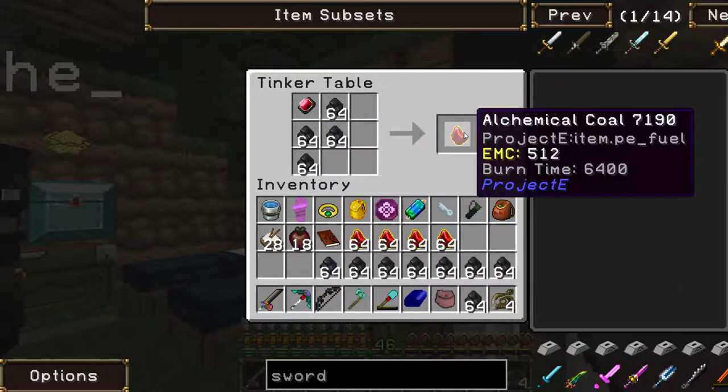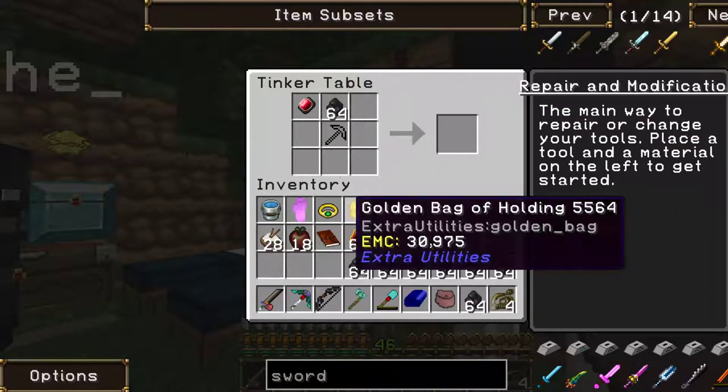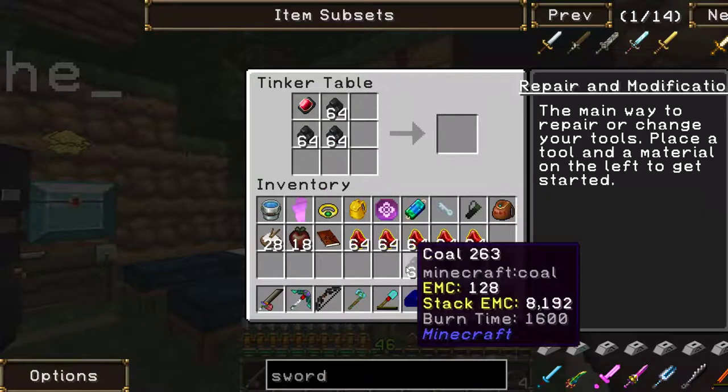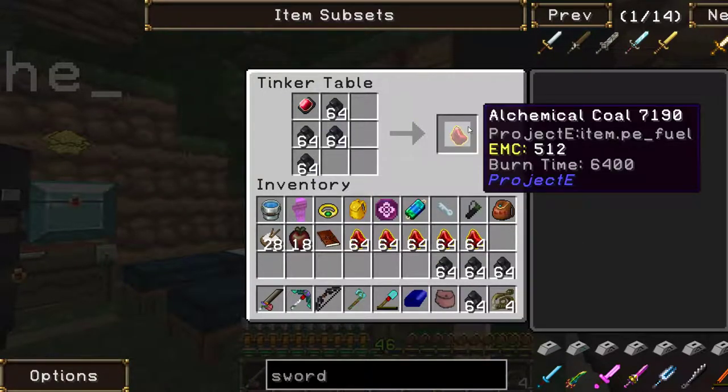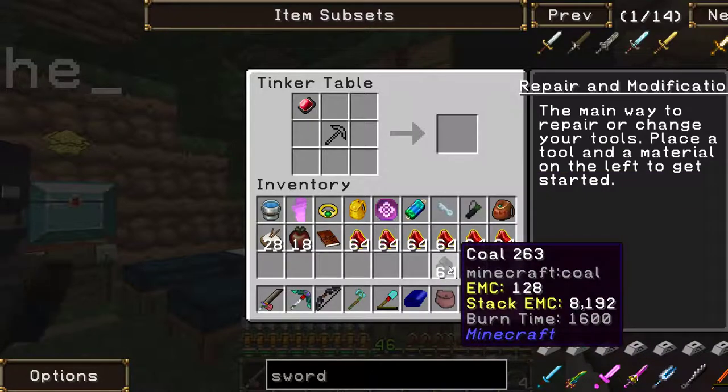After you've done that, what you want to do is do the same with the alchemical coal. God damn it. The thing is, obviously you've got less coal now — because it's four times less. That's why I needed so much damn coal.